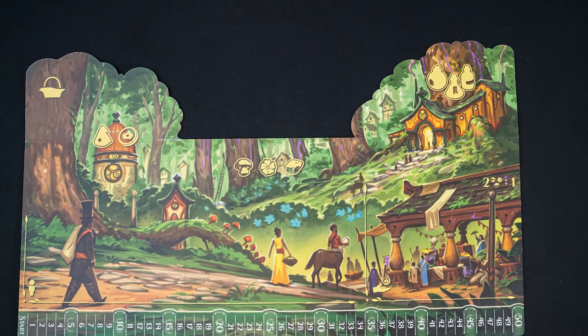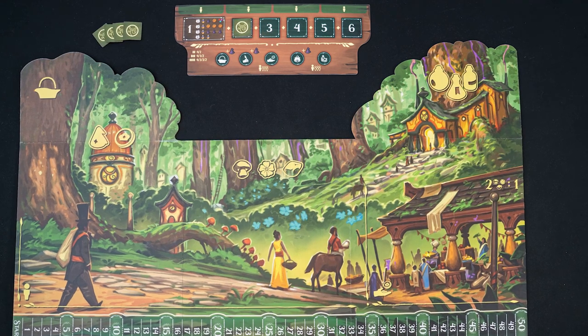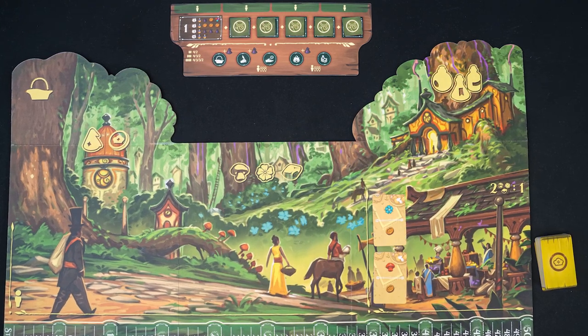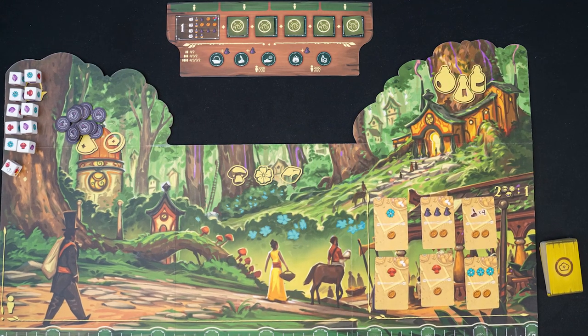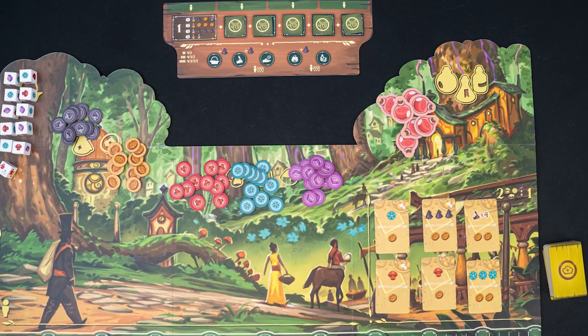Set out the main board and round tracker board in the center of the table. Randomly select and place 5 round bonus tokens on the round tracker board. Shuffle the market cards, placing the deck next to the board, and place 2 cards per player face up in the market. Place the dice, apprentice tokens, gold, resources, and potions on the main board.